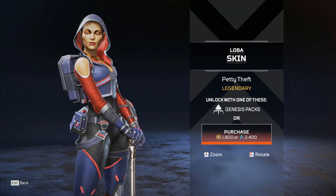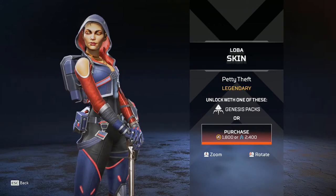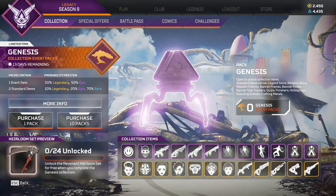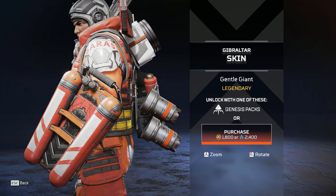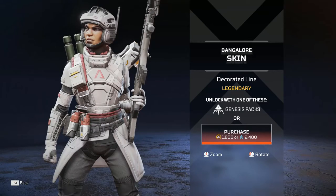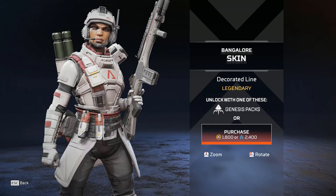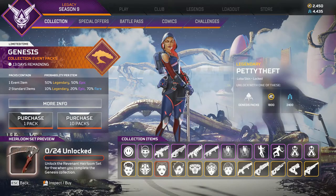Moving on to Loba — the Petty Theft Loba skin. My goodness, this might be my favorite skin in this event. I saw this beforehand and do I love this skin. If there's a skin I'm gonna be picking up, it's probably going to be this one. Just look at it — it's so good. Gibraltar — Gentle Giant. That one's pretty cool, almost like an SARAS skin. This is connected to some Gibraltar lore, I do like that a lot. And then the Decorated Line Bangalore skin — a lot of people are loving this skin. I've seen so many people say they are going to pick this up because it's connected to Titanfall and all that. I'd pick it up too, but I'm not gonna. If there's a skin I'm going to pick up, it's gonna be Loba. It looks so good.